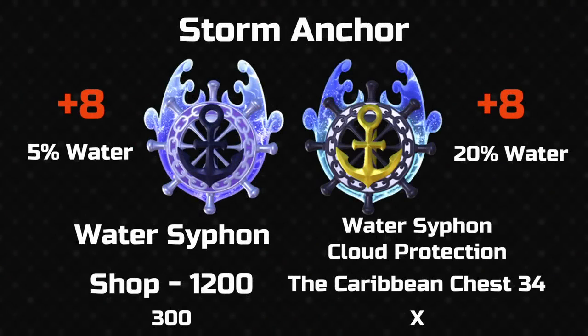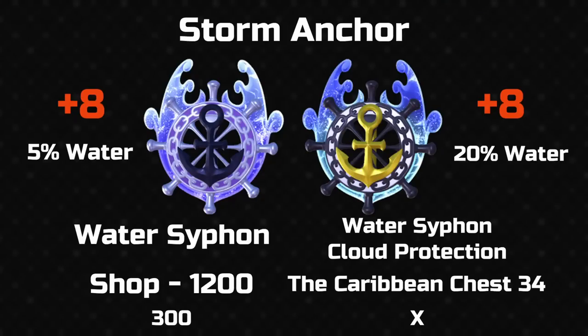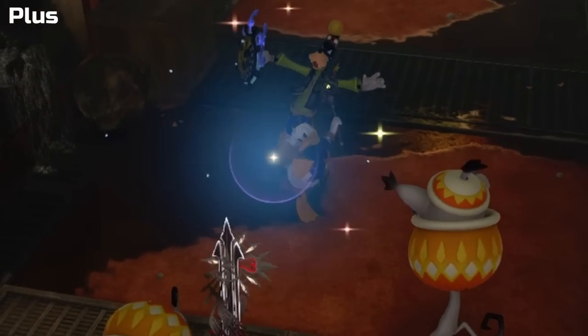Now this is a shield after my own heart. The storm anchor is quite clearly water and ship themed and comes with water elemental defences. We're at the high-end shields now, so normal versions have abilities. The storm anchor has water siphon in both cases, but cloud protection is only on the plus. Naturally the plus shield comes from the Caribbean, on my favourite island, Sandbar Isle. The design is excellent — an anchor overlaid on a ship's wheel with waves cresting around it. I also like the plus version's recolour; the gold anchor certainly does pop. The hit effect is less splashy than expected, but the shape is definitely representing the ship's wheel.